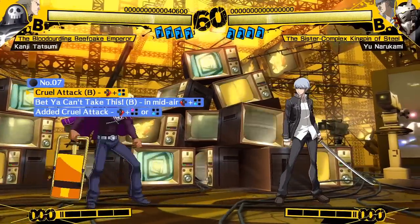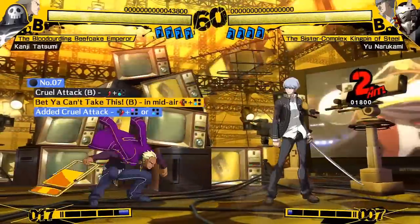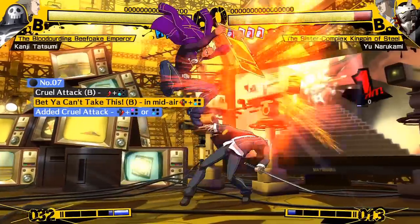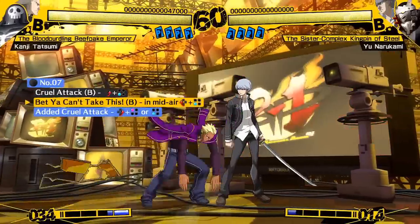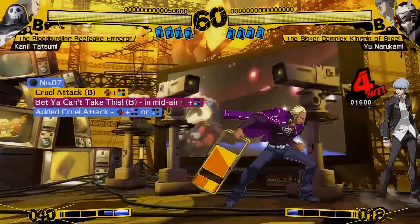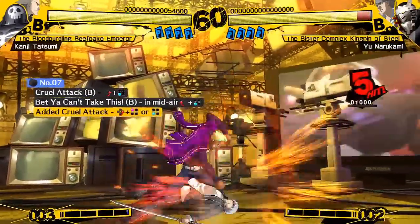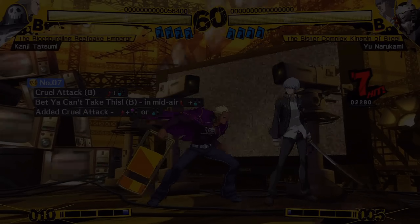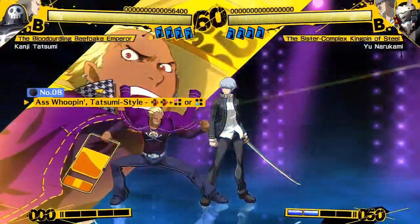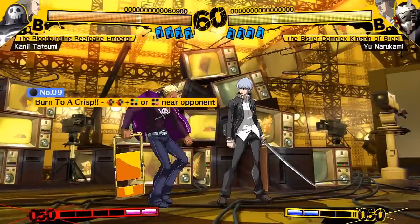Alright, so they want me to do cruel attack. Can I hit him then do it? They want me to cancel out cruel attack into the grab. You can't hit him first with it. There we go. Oh, they want me to do the D version. That's like a good way to fake him out, because they'll probably be trying to block or whatever. And then you can grab him by switching it up or canceling it out into the grab.